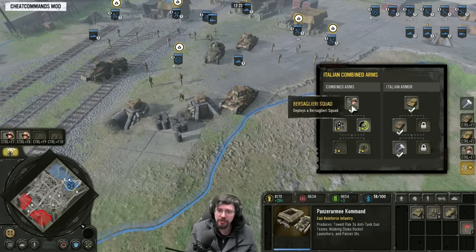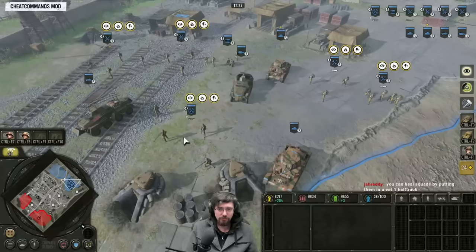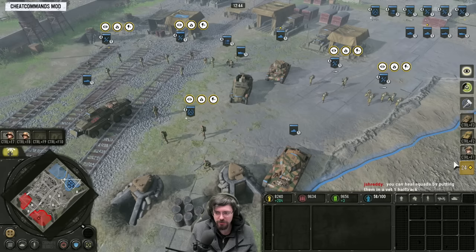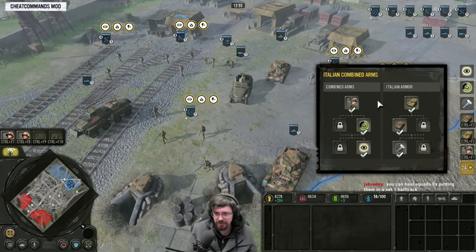Since you're not going for the Berscaleri, you'd probably go for Vehicle Support Secure Location — which increases the capture and decapture rate of infantry when near vehicles — and Vehicle Support Force Recon, which increases the line of sight of infantry when near vehicles. These are just more buffs to your infantry when they're near vehicles. With lots of Panzer Pioneers and lots of vehicles, they'll just benefit from these buffs. The other buffs are only useful if you've got Berscaleri or Grenadiers. Since you're not making them, just go for those upgrades. That's the Italian Combined Arms tech.